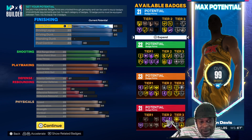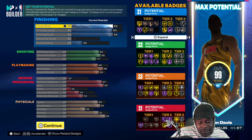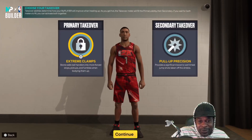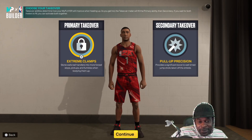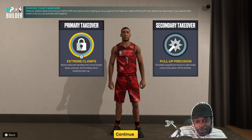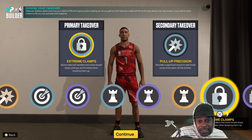This build is better than I thought at first. Now that I'm looking at it, this is not that bad at all. After you go ahead and lock him in, I went with extreme clamps as the primary takeover and pull-up precision as the secondary. This is all up to you guys — you can pick whatever takeover you feel you want for the build.